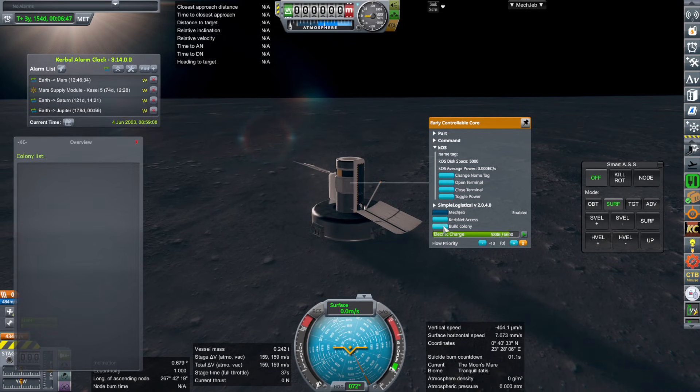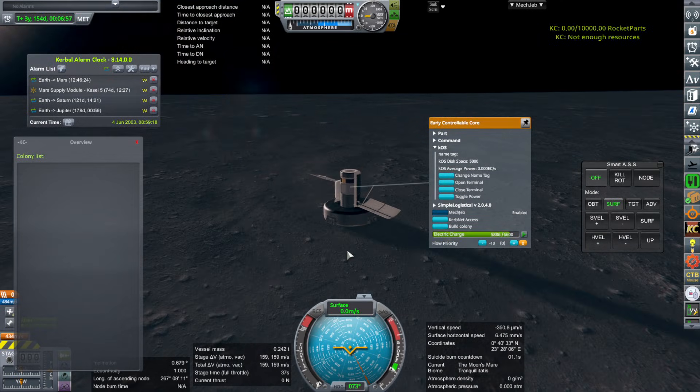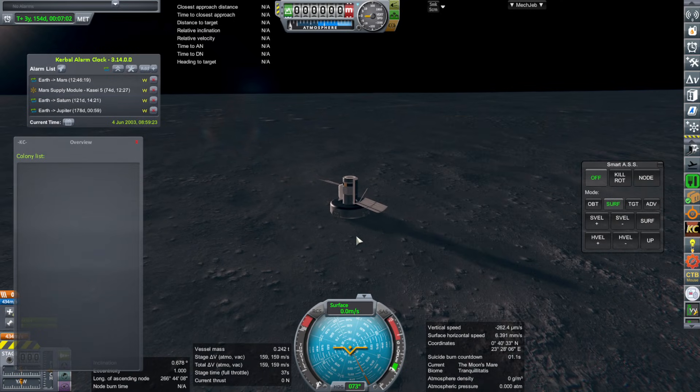We have 'build colony' as an option on this early controllable core. Not enough rocket parts — gosh darn it. That's the first thing we need. We need to send 10,000 rocket parts over here in order to make this work out. I'm going to cheat those over here quickly.